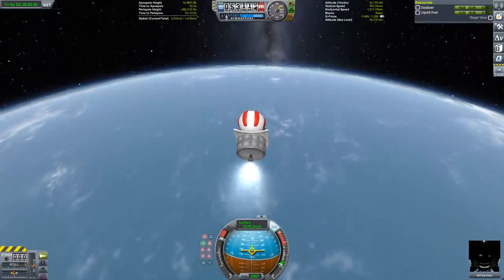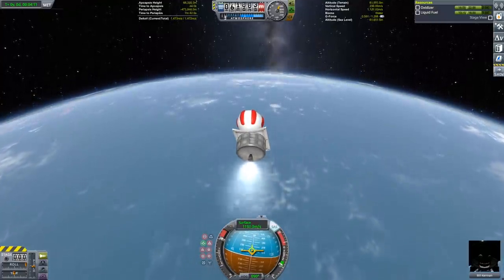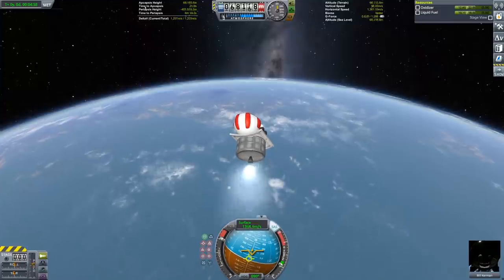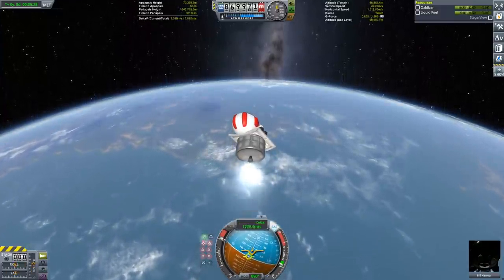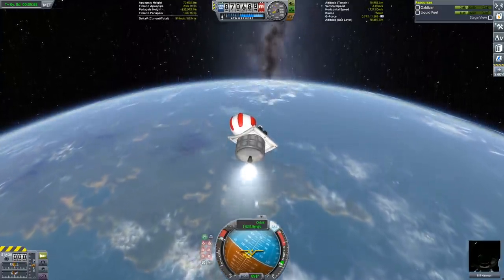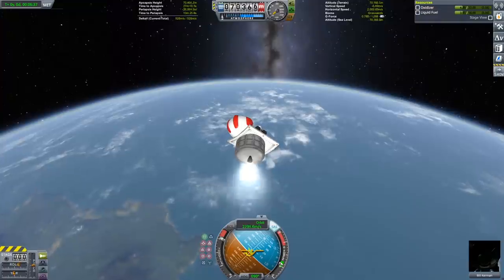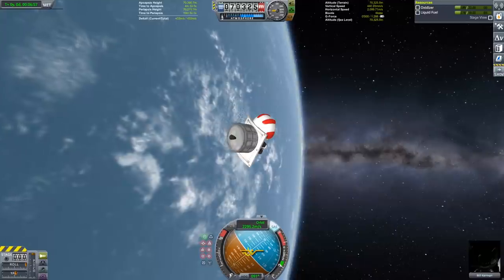The third stage is most certainly not aero, so we want to get into the very thinnest parts of the atmosphere before we get rid of the fairing. This is going to burn us the rest of the way into a circular orbit. It's going to be quite a lengthy burn, so I'm pitching up a little bit to counteract gravity until we get into a full orbit and give us more time to complete this burn before we start falling again. Finally, we hit circular orbit with 433 meters per second of delta-V remaining.